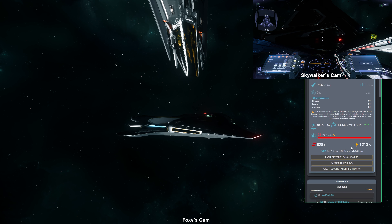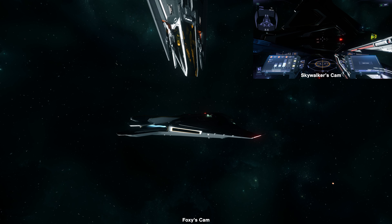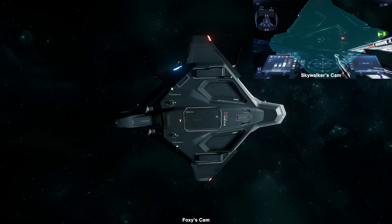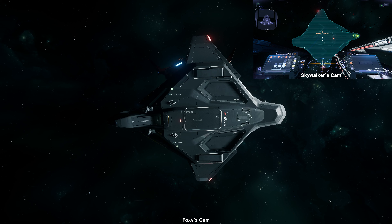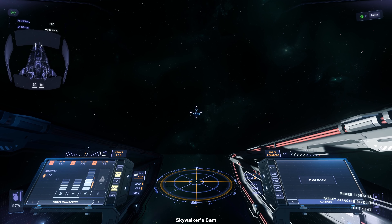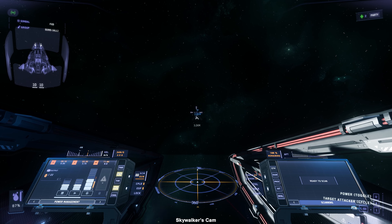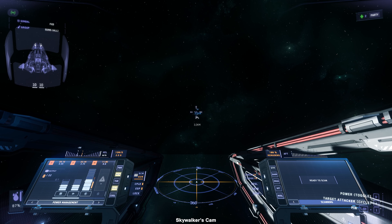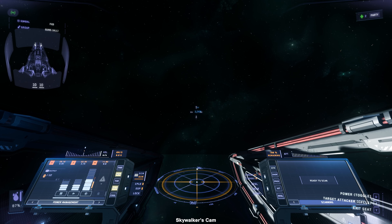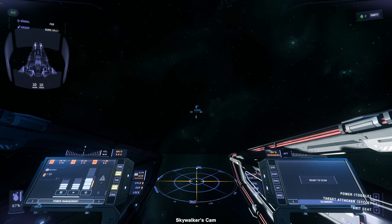Now let's check the top cross-section value, which is 3331. I faced the Zeus at a 90-degree angle and pulled away. The ship disappeared at around 3.2 kilometers. The top cross-section value is quite consistent at 3.2, though I haven't reached 3.3. So the value is not absolutely accurate, possibly because the angle can't be perfectly perpendicular. But cross-section signature can be passively detected by the ship radar.